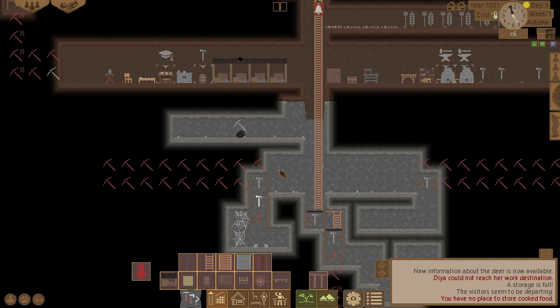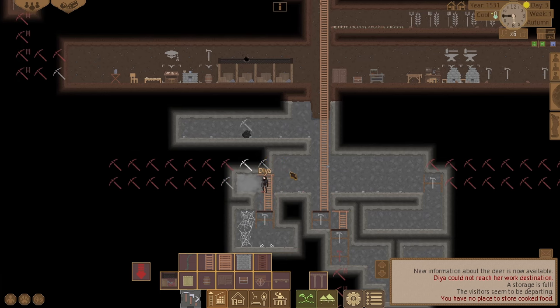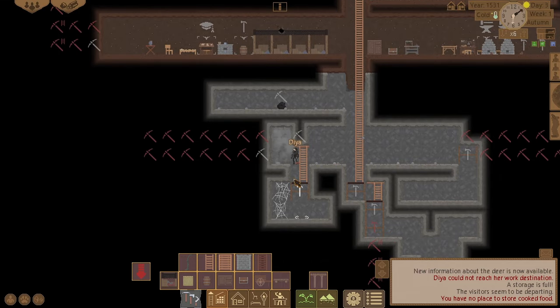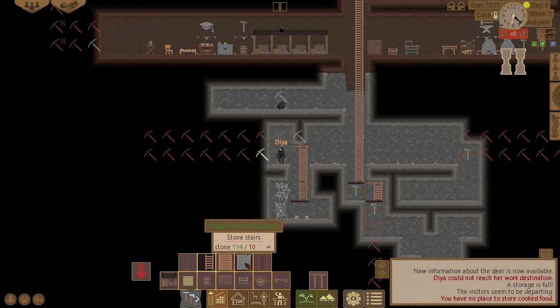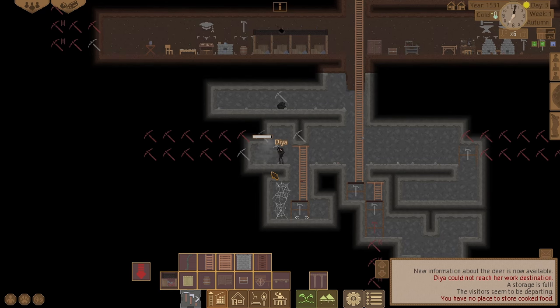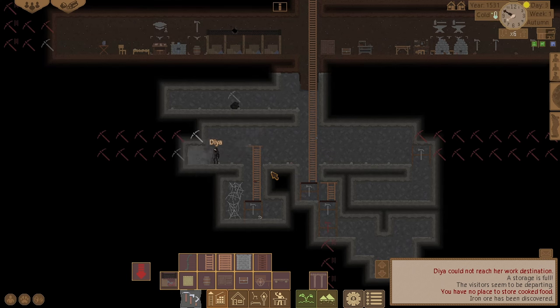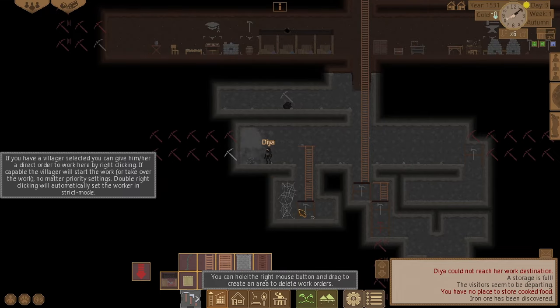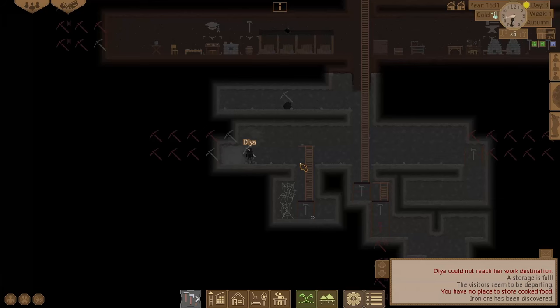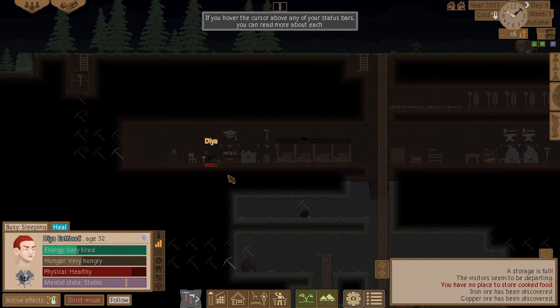Let's build a ladder there and do some more mining to see what else we can find. I need another ladder there to go pick that silk up. Just discovered some iron ore — we can mine that. And some copper ore as well — that's more of that too.